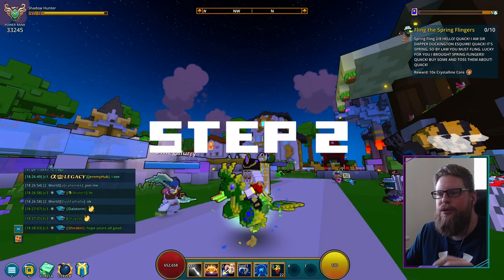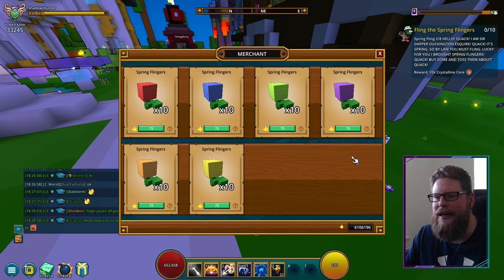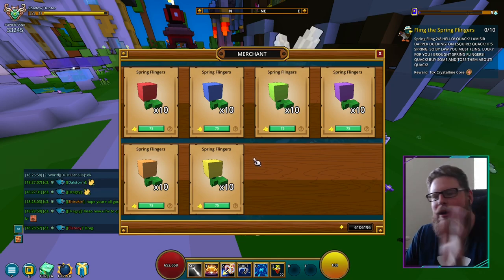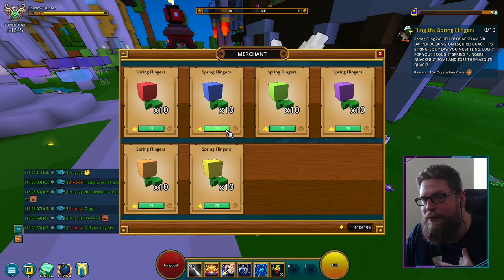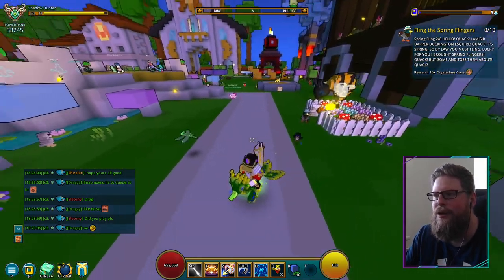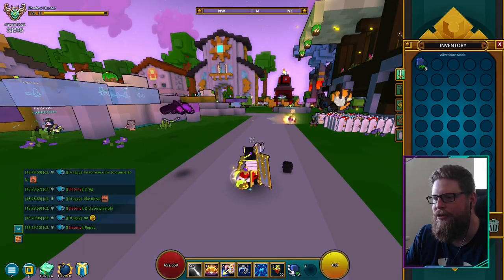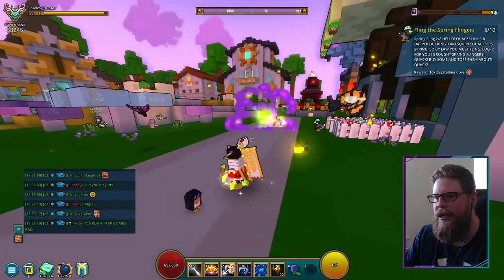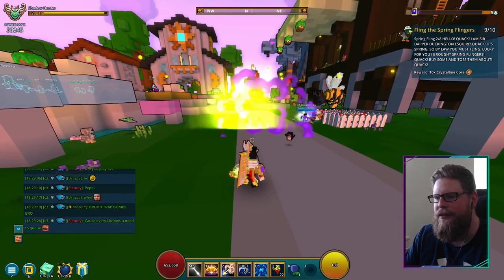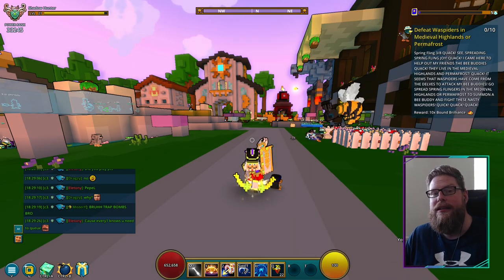For step number two, all you have to do is buy some of this stuff from Duckton. It's going to cost you 75 flux each. It doesn't matter what color you get, but I'm going to get blue because blue is my favorite color. What you have to do is throw it just like confetti balls — have it in your inventory and just hit it. You're going to throw down 10 of these. They're not very expensive. There we go, the last one thrown. That's going to give you 10 crystalline cores as well, and that was step number two.